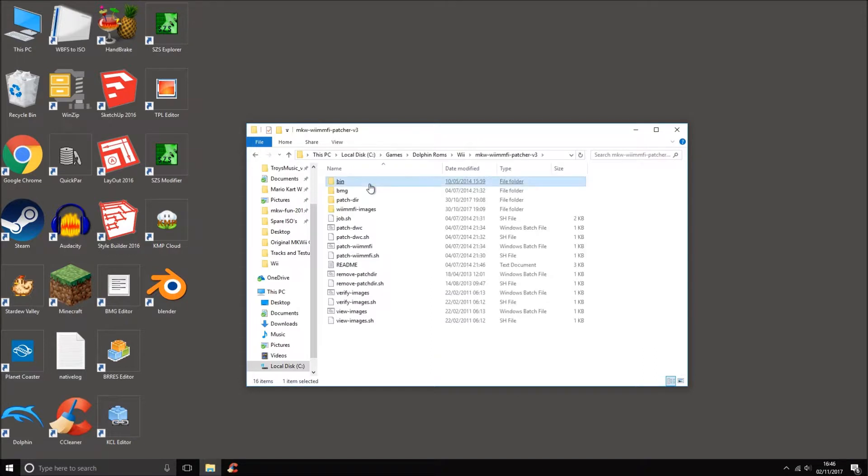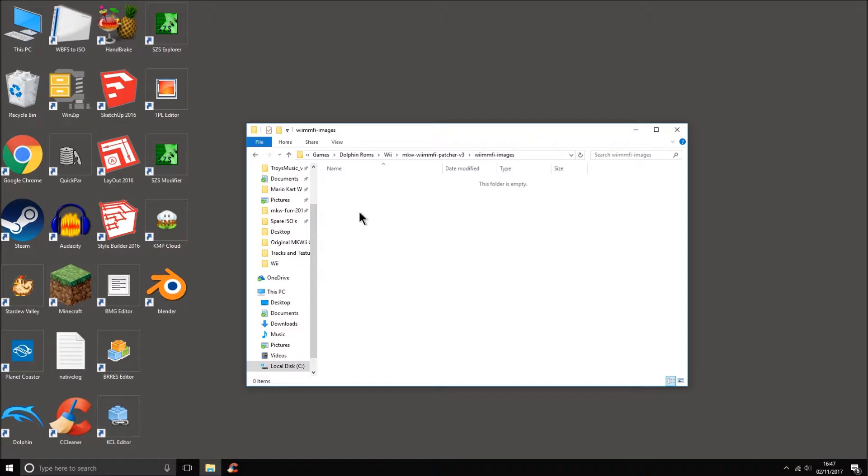Open it up and you should have these files. What you need to do — like last episode — is basically drag your ISO into this folder from wherever it's located. You don't need to put it in a sub-folder or anything. Then you click the option which says 'Patch Wiimmfi.' You don't have to answer any questions — it literally just patches your ISO to have Wiimmfi enabled, and it will appear in a folder called 'wiimmfi-images.' I've got nothing in there at the moment because I've already moved everything out.